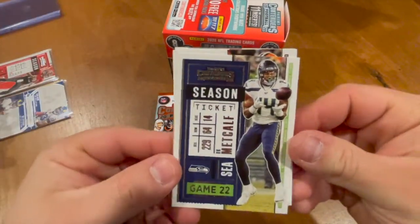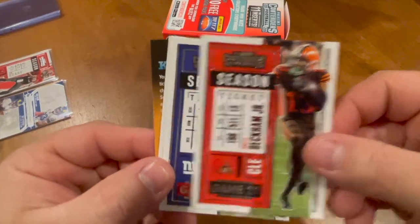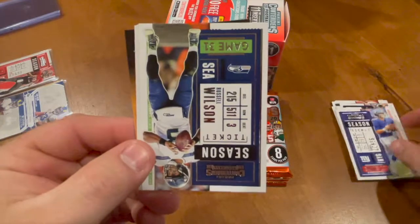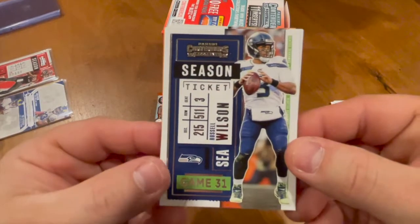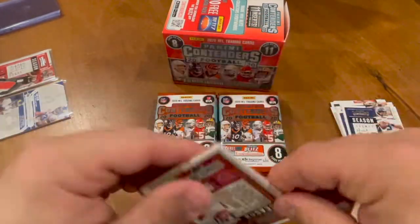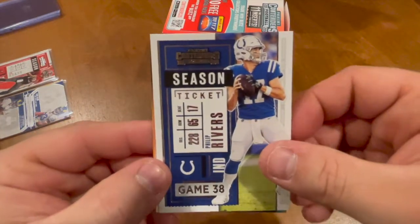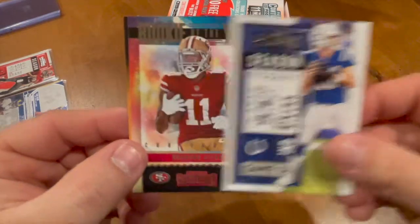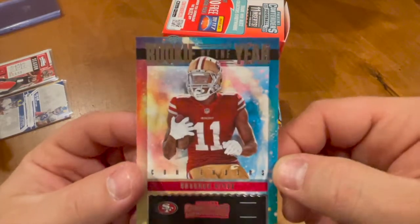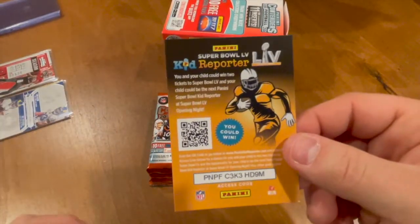We have a DK Metcalf, an Odell Beckham Jr., Daniel Jones — Danny Dimes — we have a Russell Wilson. Baker Mayfield, that will go right to my boy Joe. We got a DeAndre Hopkins, a Philip Rivers — retired Philip Rivers — and a Brandon Aiyuk Rookie of the Year parallel, very nice looking card right there. Yeet.